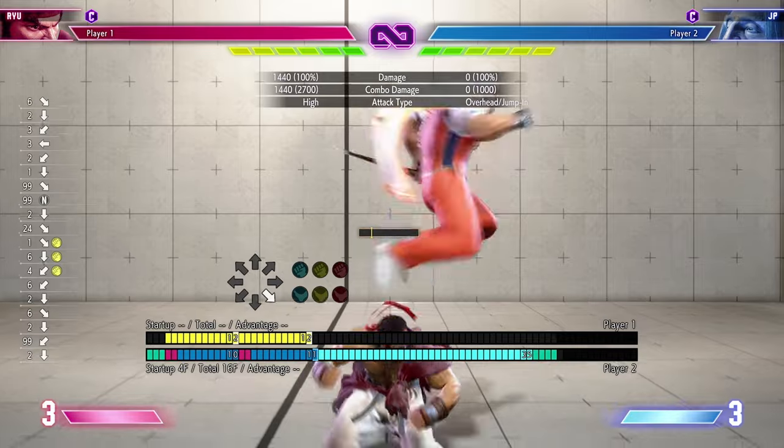A punish counter means you counter their normal attack on recovery, and a counter hit is while it's on an active frame. I'm using the medium Shoryuken because it gives you the most invincibility. It also works with jab in this game, but the heavy one won't work — it's too slow. Light is the fastest, medium is the most optimal because it's a mix of speed and damage, and of course the EX also works.